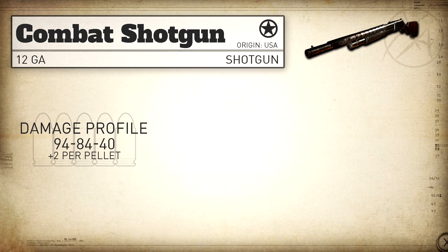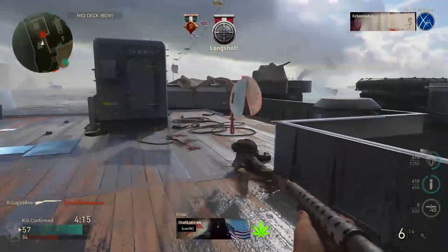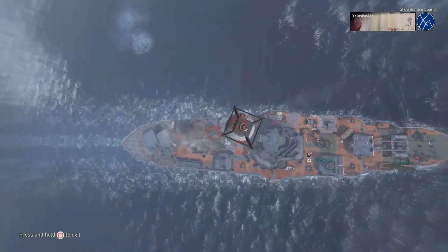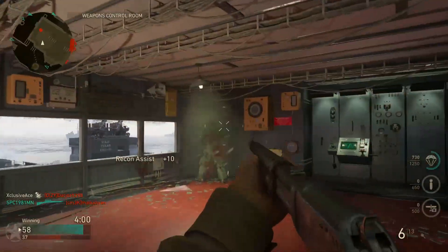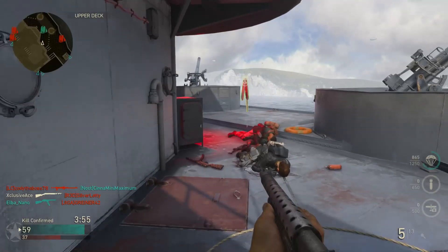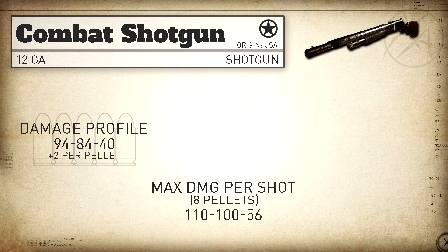On top of that base damage, for every pellet that hits you deal two damage to your target. So if you're at maximum damage range and you hit one single pellet, it deals 94 base damage plus two for that pellet, giving 96 damage. If you hit all eight pellets it's 94 plus 16, giving 110 damage. Our maximum damage per shot is 110 up close, 100 at medium range, and 56 at longer ranges.